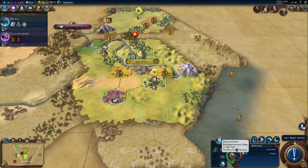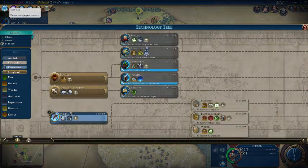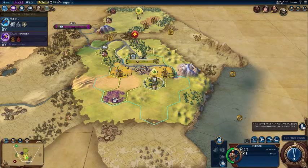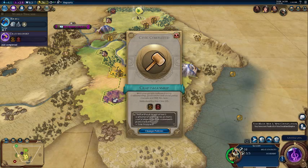Hey guys, so you want to know how to make a camp when you have some deer. First you need a builder and then you need the Animal Husbandry tech. Once you got that, get your builder over the top of it, just press this little campfire button here — boom, you have a camp, you're camping.